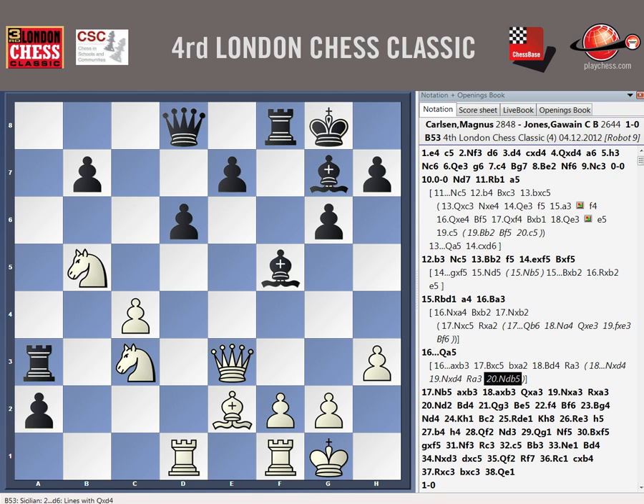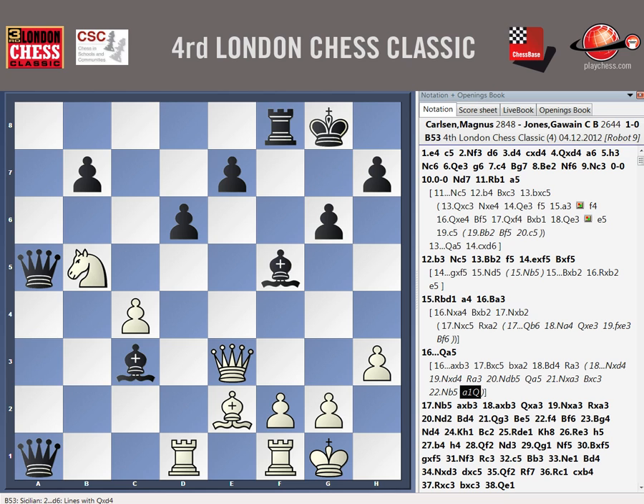Yeah, you can try bishop C3. I guess I can't get away with queen A5 here. Queen A5, knight A3 — bishop C3 is the same thing basically. And then knight B5, A1, takes, takes, queen A7. White is definitely better.